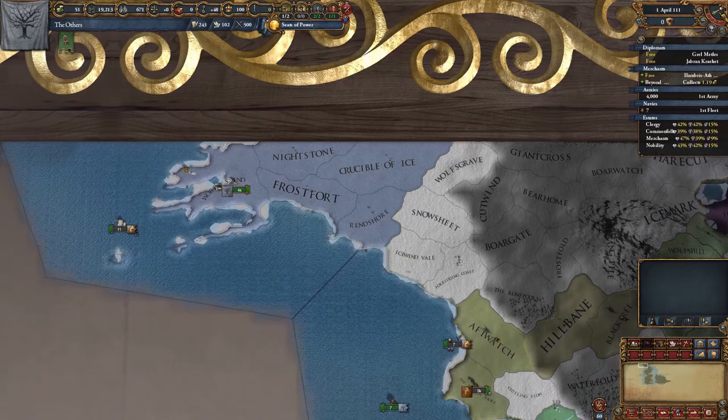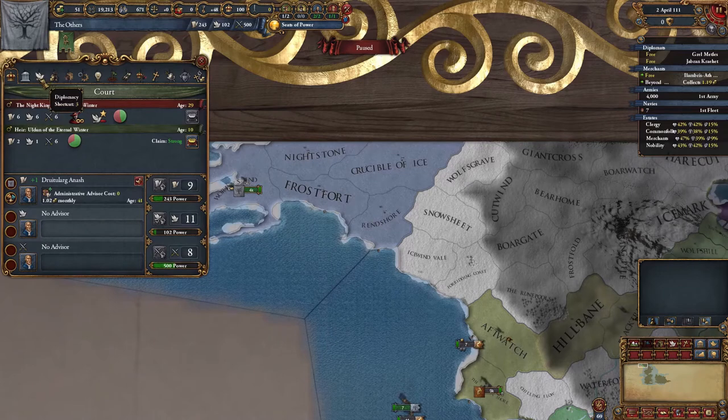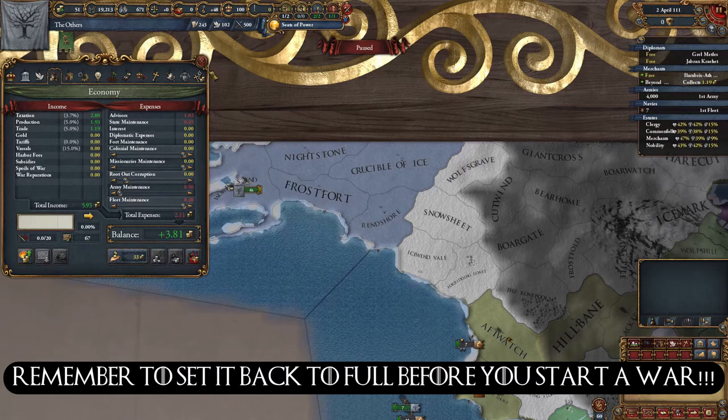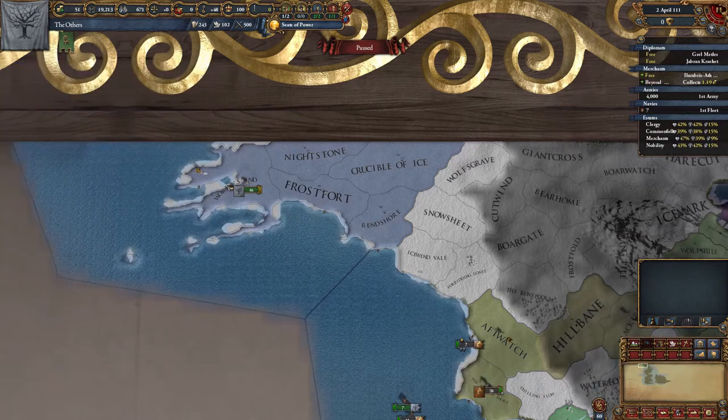There's something I should have done a little bit earlier to help out the money situation, but it does have its drawbacks. Decreasing the army maintenance gets me a little more gold per month. The army will be underfunded and would get slaughtered in a battle, but it makes sense to do it now rather than later when threats start arising.